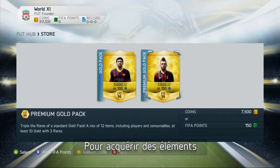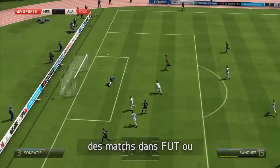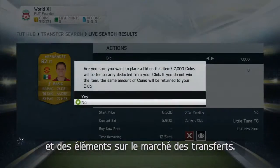To acquire items on the transfer market you'll need coins. Earn them by playing any match in FUT or by trading players and items on the transfer market.